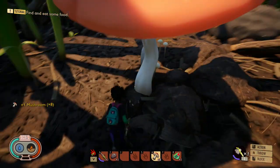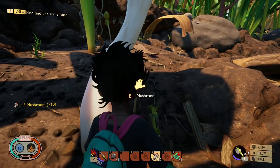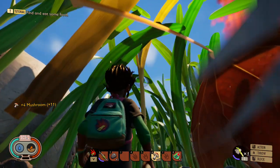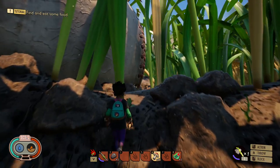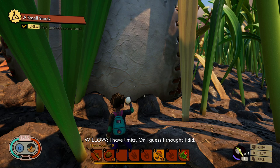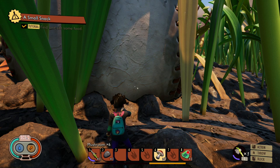I mean, if it comes down to it and you really need water, it does fill your water bar up. If you can't find the water droplets up there, drink the ground water — but make sure you have food to replenish your nutrition level, because if you run out you will die of hunger or thirst.